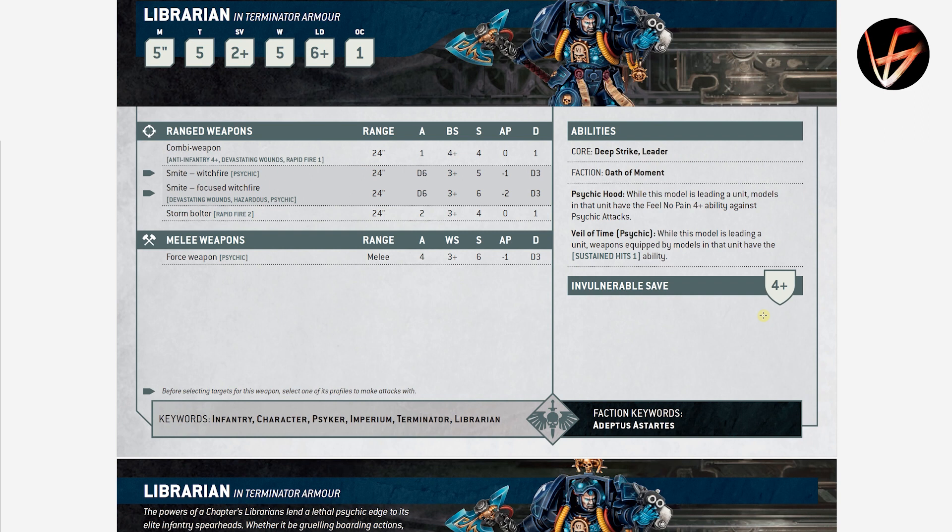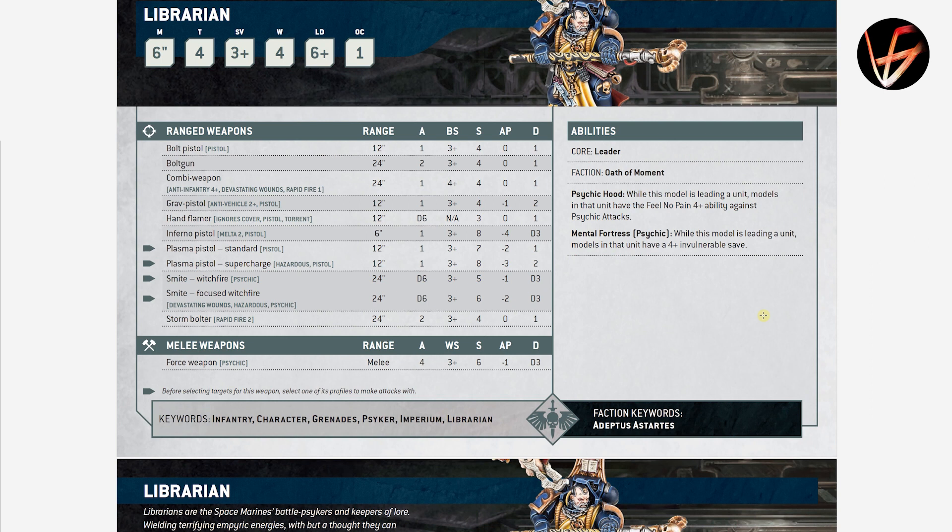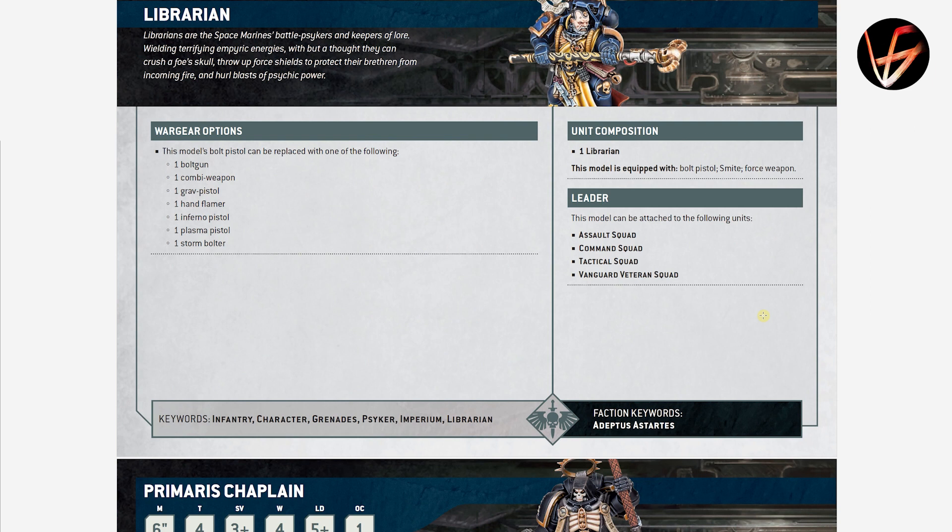Librarian in Terminator armor gives Sustained Hits to his squad — the same Psychic Hood ability — and obviously has an extra wound, 2+ save, T5. He can join Relic Terminators, Terminator Assault Squad, and regular Terminator Squad. The regular Librarian has Mental Fortress and the same nice wargear options for Firstborn Captains and everyone else. Force weapons have been moved into one choice — no more Staff, Sword, or Axe, just Force Weapon. I like it — it simplifies things, the same as they did with Grey Knights. He can join the same squads as the Captain can.